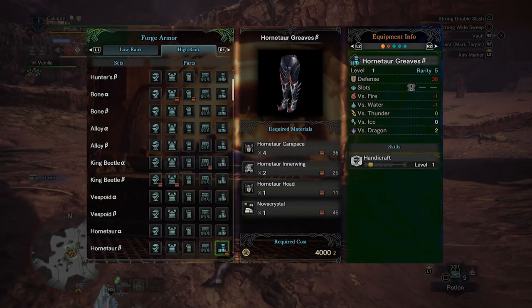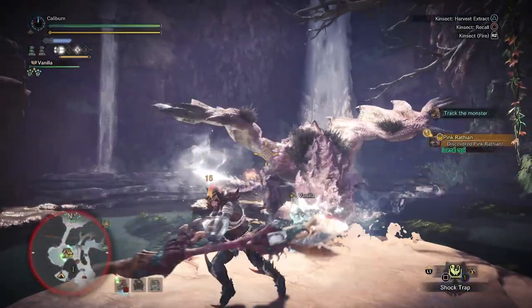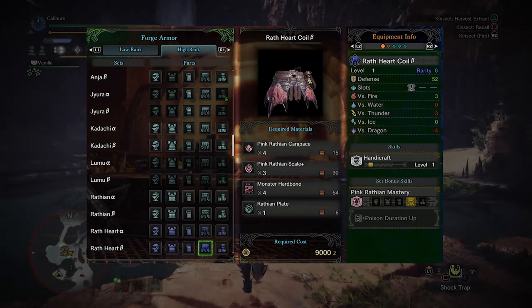Also head to the Rotten Veil to hunt Hornotaros to get some much needed Handicraft off the Greaves Beta. Now hunt Pink Rathian and pick up its Wrathheart Coil Alpha for more Handicraft and poison resistance.